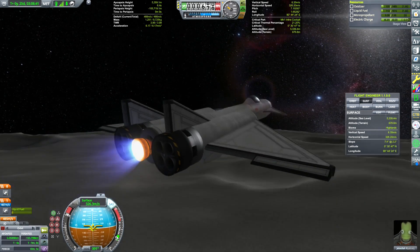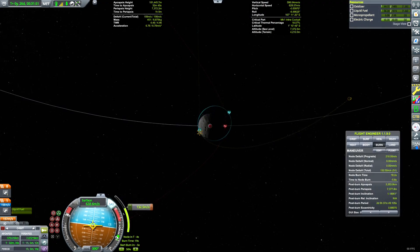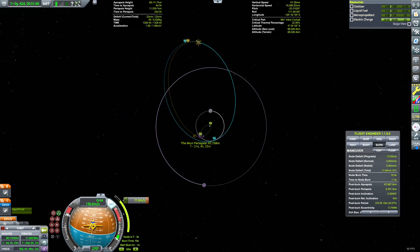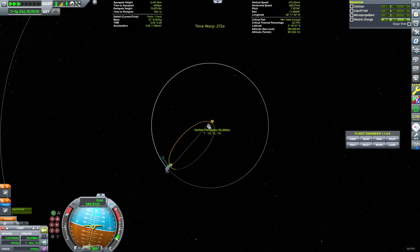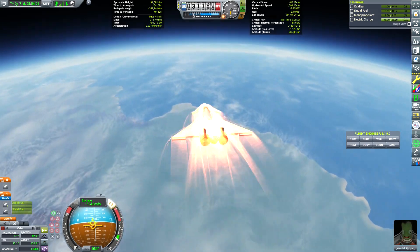After getting into low Mun orbit, we don't have enough delta-V to go back to Kerbin directly, so gravity assists again. After a Mun assist, our orbit now enters Kerbin's atmosphere and we can aerobrake the rest of the way.